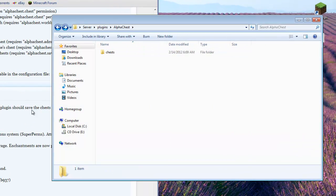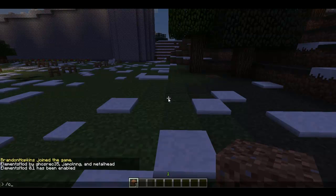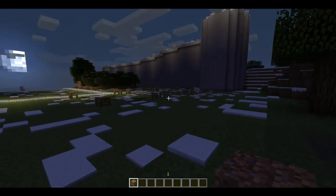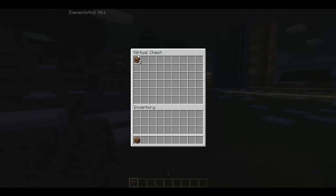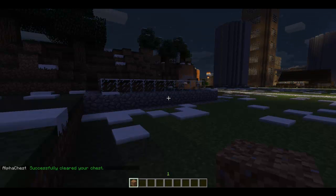So now we're going to get on to the demo. When it comes to the commands for this plugin, it's very simple. All you have to do is forward slash chest and then it will open your virtual chest. If I were to put some dirt in there, close my chest, walk around for a little bit and then do forward slash chest again, then I will have those two dirt in my chest.